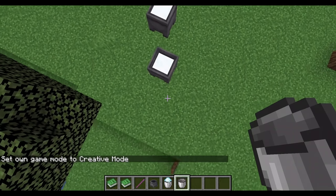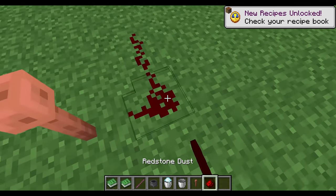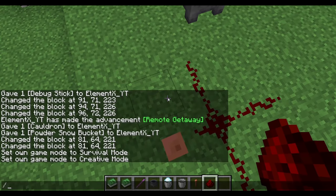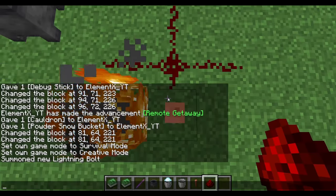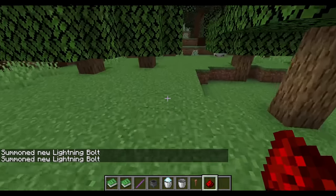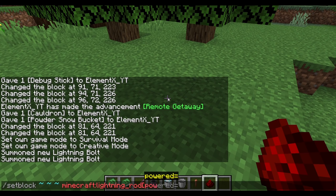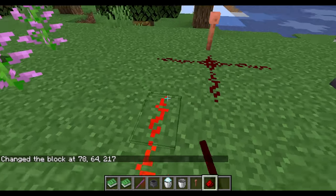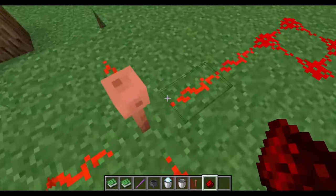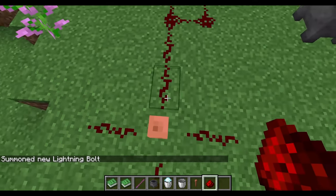The next thing is the lightning rod powered state. If you didn't know, the lightning rod emits a redstone signal only if it is hit by lightning — summon lightning bolt and it will emit the redstone signal for about a second. However, there's a lightning rod that emits the redstone signal constantly. Set the rod with powered equal to true, and if you place it on redstone, it will emit a redstone signal no matter what, even though there's no lightning. However, if lightning strikes this thing, then it will update and turn off.